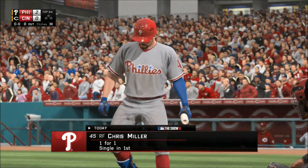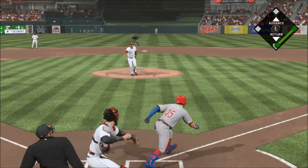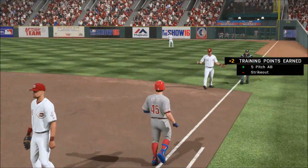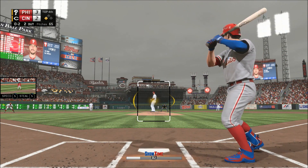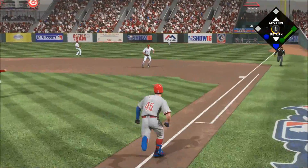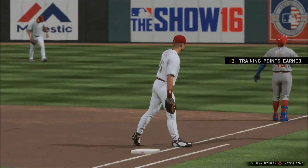Lefty Miller is in. Breaking ball, swung on in the dirt, and he makes the throw to first — Miller. Two now. Grounded to the right, Rivas is right there, and he is called out at first on a close play.